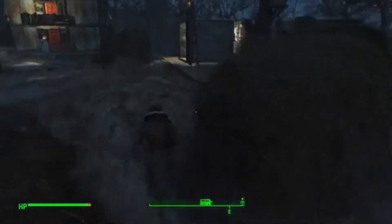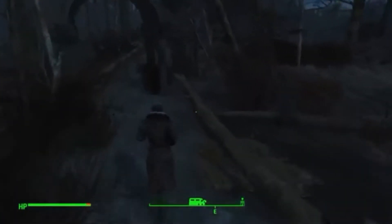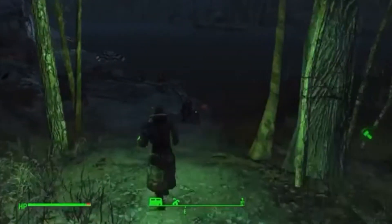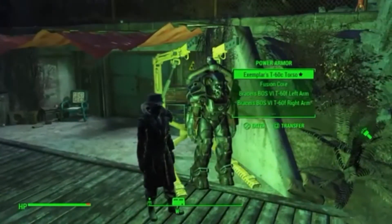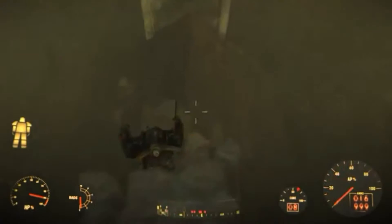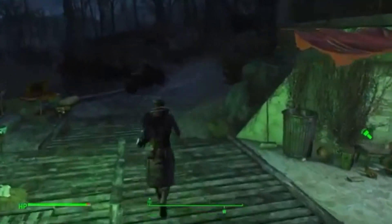One final thing I will show you is my power armor, and that is at Sanctuary Hot Springs, which is another mod — I'll be talking about that in a little bit. My power armor is right up here. I literally have a jetpack on it and it is fully customized. That is my power armor — I'm fully customized and everything and I really, really like it.